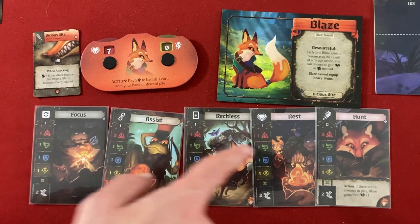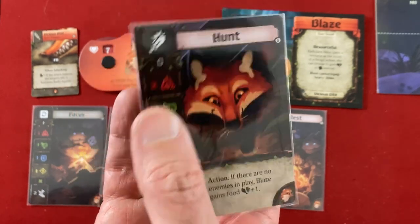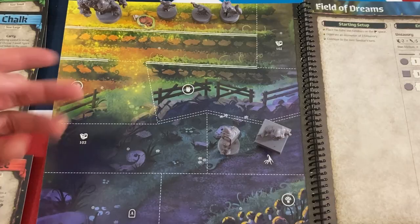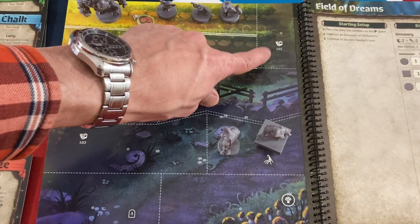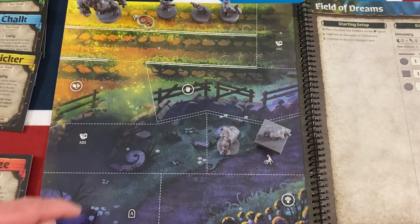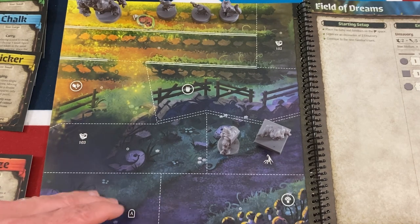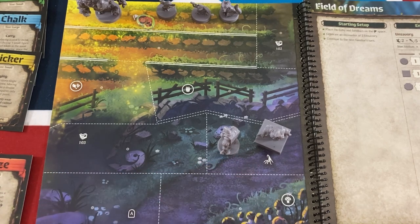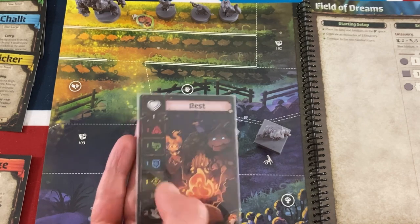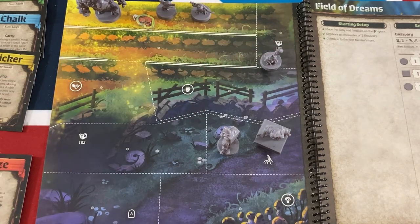Blaze starts with four generic cards plus her unique Hunt card. If she plays it as an action and there are no enemies in play, she gains food — but it's either-or with movement or skill tests. She could go to the book event, forage wood, forage food, or approach the ruffians — but leaving without defeating them gives a penalty. I'll play Rest for two movement and move one space to resolve event 102. After the event, Blaze gains one power. Cards currently cost three power to add, but there's a bond card for one power. Let's try to attack the enemies three spaces away.